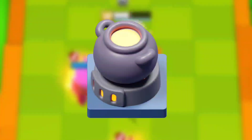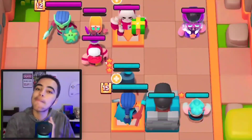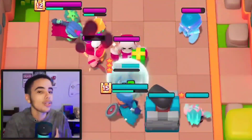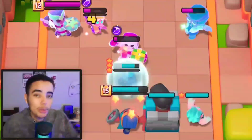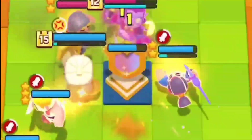10 new gizmos are coming to Clash Mini, and here is how each of them works. Number one: Battle Tower. It is a ranged gizmo with a range of four tiles which deals two damage and prioritizes attacking other gizmos, dealing additional damage to them. It has 28 hit points, so it is okay to place it at the front, and it requires four stars to activate.